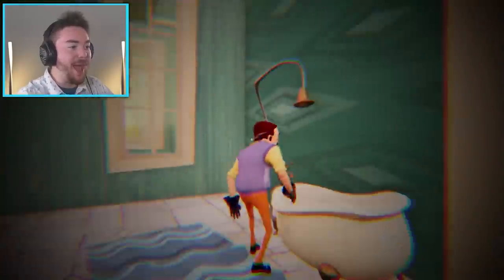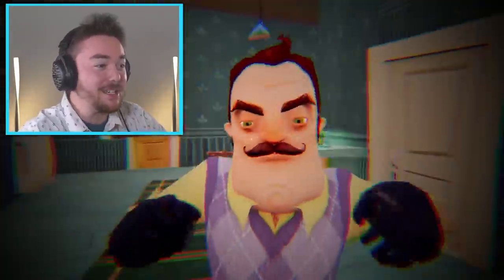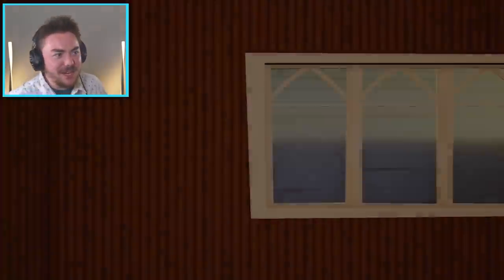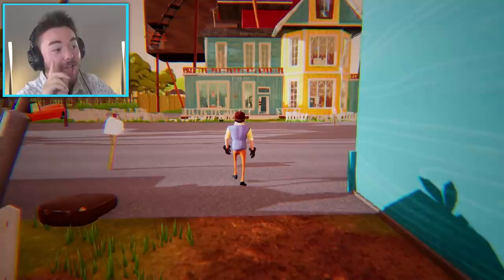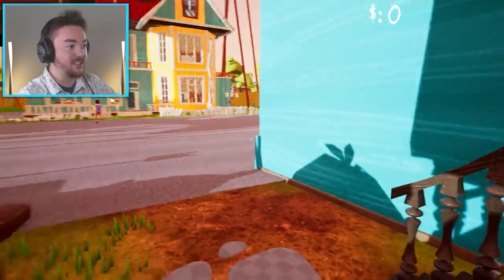Hey, excuse me, sir. I know you're taking a bath right now, but I'd like to talk to you about basketball. Basketball — don't catch me. I wasn't being weird in your house. Every basket you make is $10,000. Does that sound good? I think he's accepted the challenge.